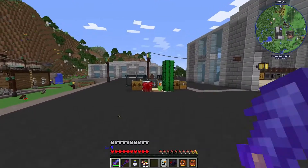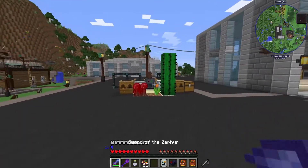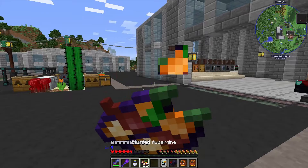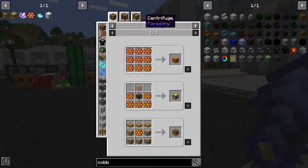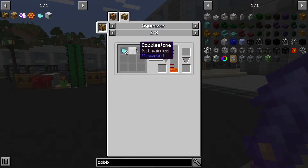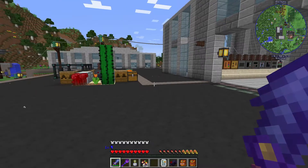We have over here sinister drones and they do damage you, but we're building up these syringe combs. If you remember from last episode, my plan is to use the centrifuge to get phosphor, and this phosphor can be combined with cobblestone to make lava, which we're going to use for our geothermal generators.